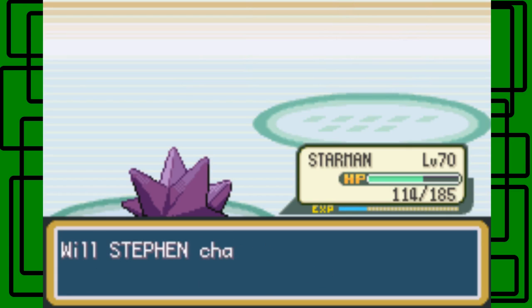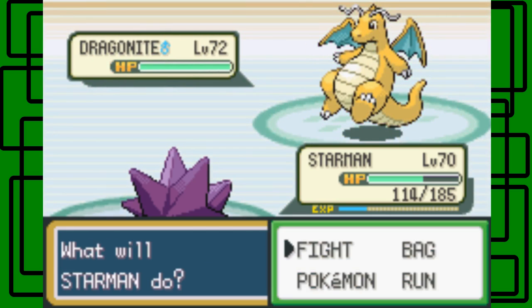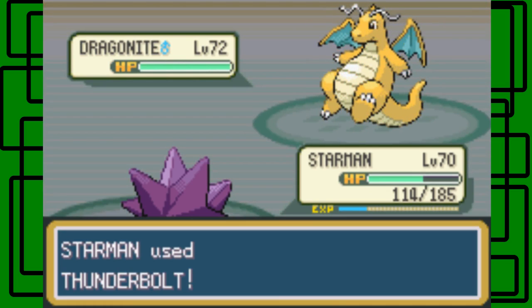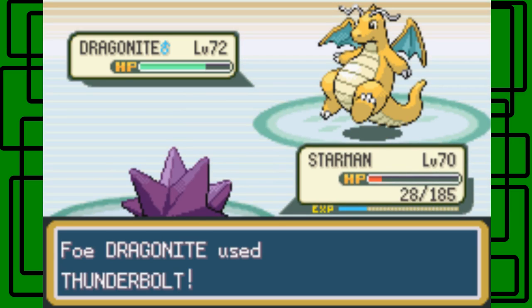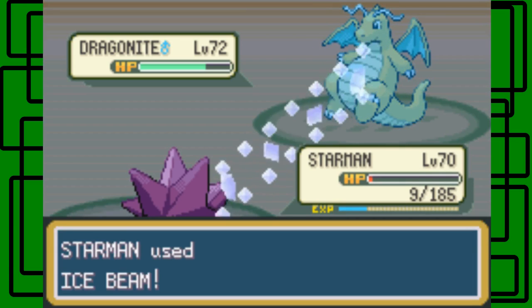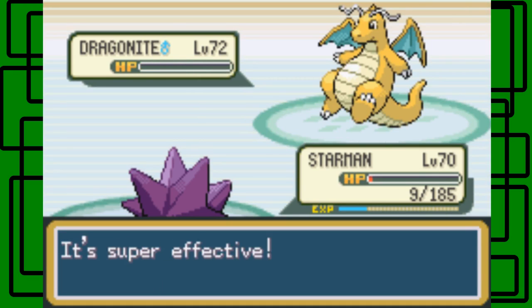He still has Aerodactyl, and now he sends out his other Dragonite, which I believed is higher-leveled — and yes, it's level 72 and male. Let's go for Thunderbolt first, maybe we can paralyze it too — that'd be cool. Then I'll try an Ice Beam on this thing; hopefully it'll faint it. Let's see if we can two-shot this Dragonite. There we go — a critical hit! I'll take it. Awesome!